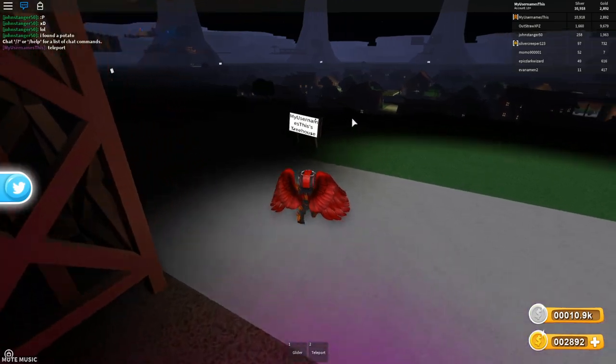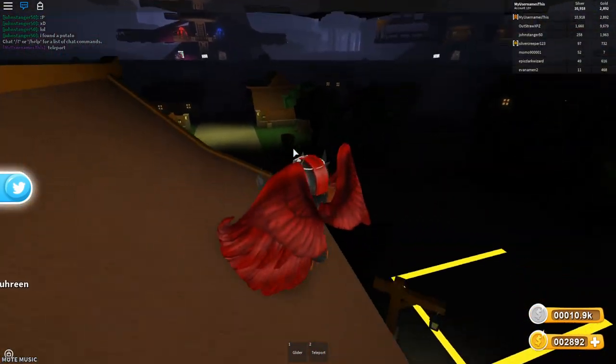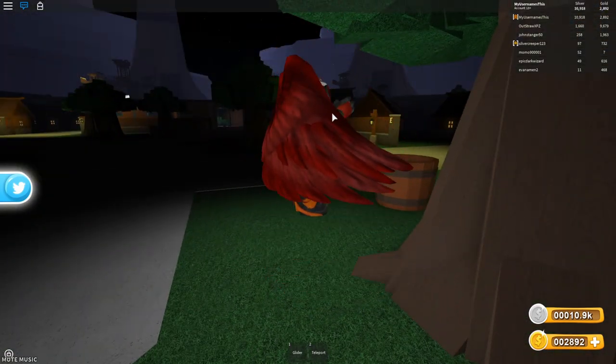Hey guys, I'm going to show you a quick duplication glitch I found on Tree Land. I'm going to just quickly walk over to the town. What you want to do is grab any fruit of your choice — what I have right here is an apple.